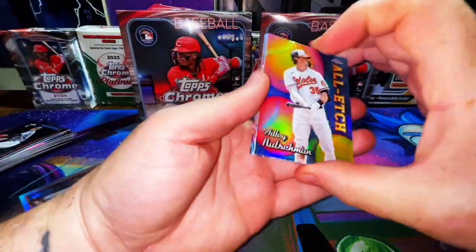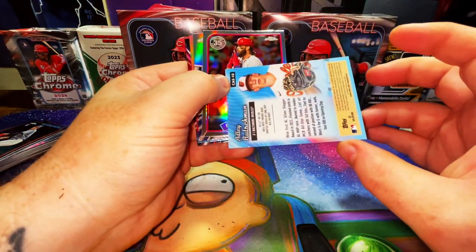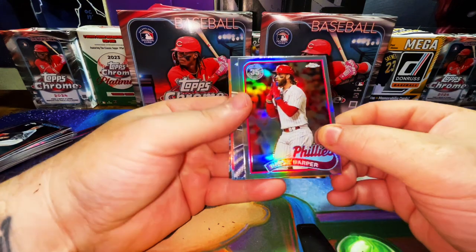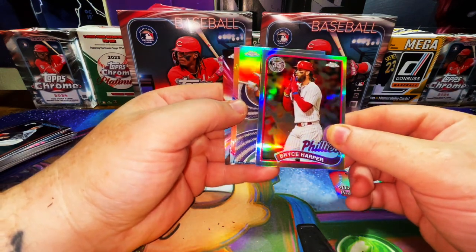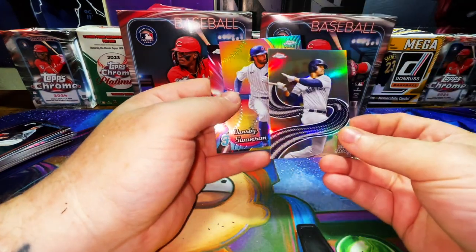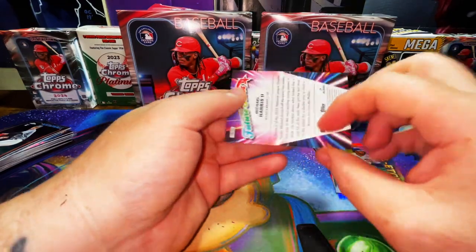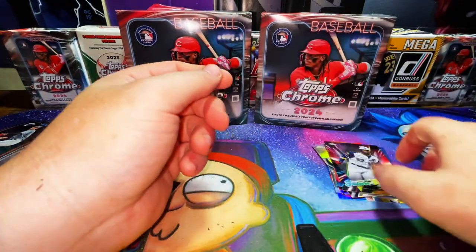Let's go through our inserts: we got an Adley Rutschman all-etch — pretty cool. Bryce Harper 1989 Topps refractor. There's a Juan Soto — that's a nice one — Stripes refractor. Dansby Swanson all-etch refractor. And Michael Harris second-year Future Stars refractor — that's cool.